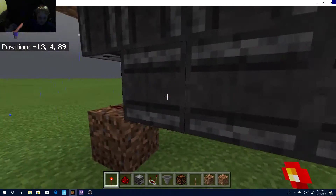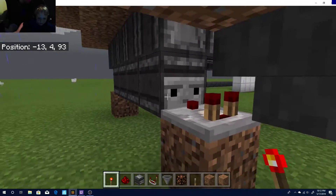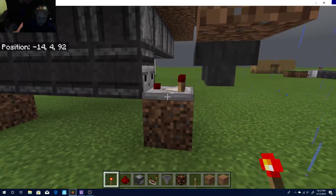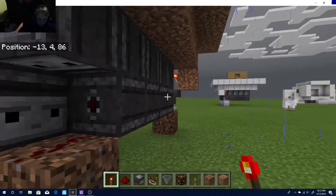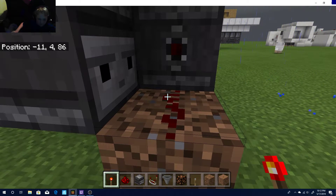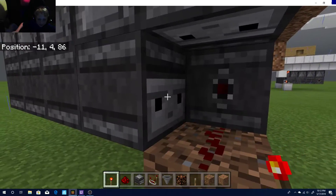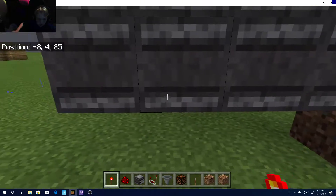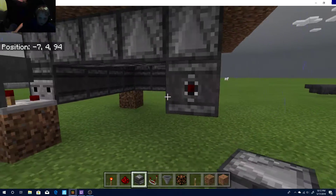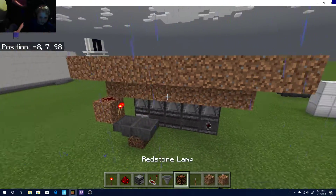You're going to place observers with the face facing towards where the comparator is facing towards it, then you're going to place it and then place a piece of redstone right here. And then it's going to activate this, and then it'll go, and you're going to go all the way across like this and all the way across like this. So then after that, you're done.